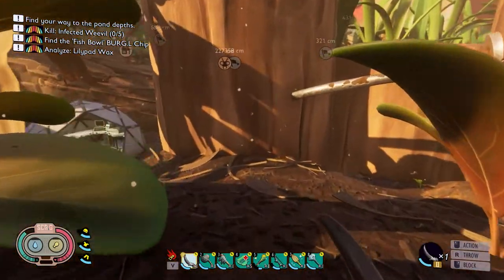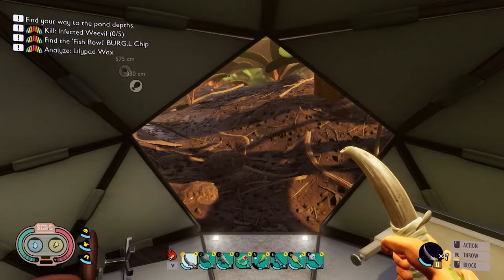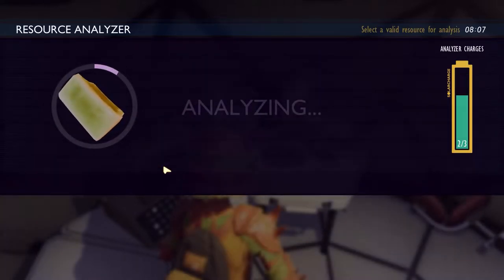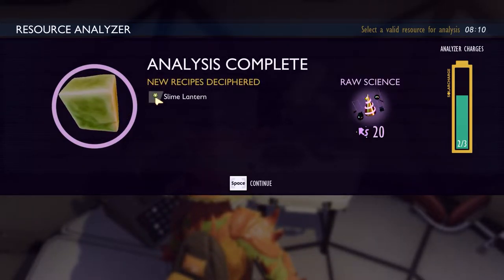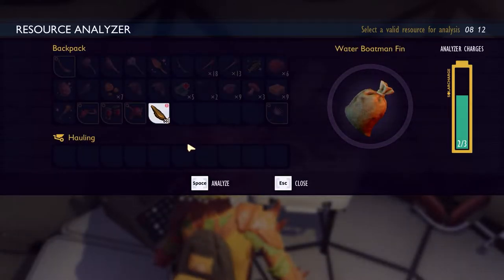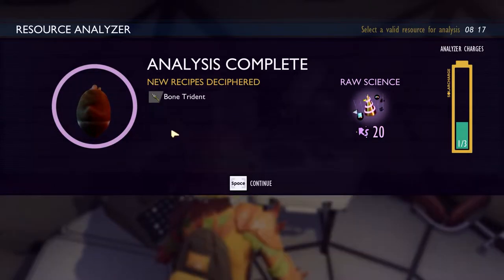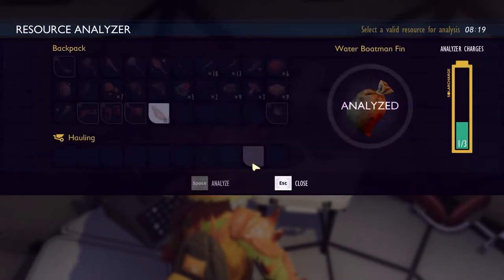All right, let's see what we get when we analyze these new things. New recipe — slime lantern! Hey, new lantern, cool. And let's see what else: bone trident! A new weapon for the water. Hell yeah, I want to see that.